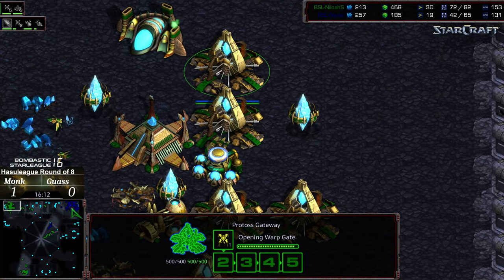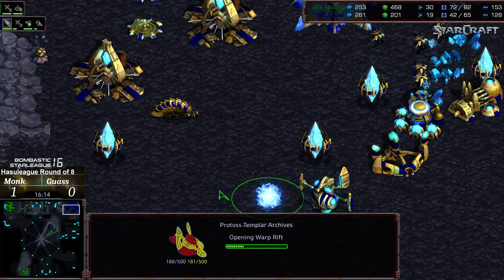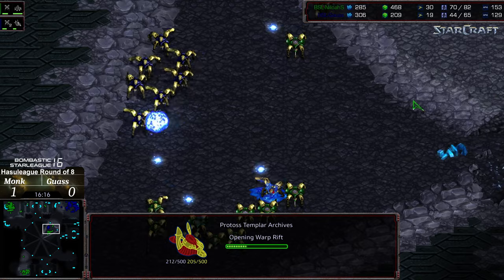Bottom left has cleared out. Gauss had his main and now needs to think about taking an additional base — very soon he's going to be out of minerals. Right now Monk is not mining. The other problem for Monk is he has massive amounts of territory to defend — his main and bottom left. The shuttles are still there. A templar archives is being built as well.